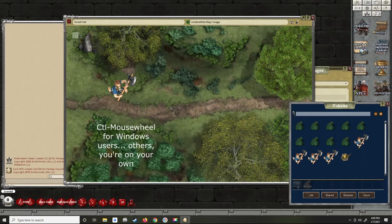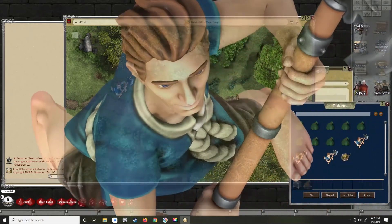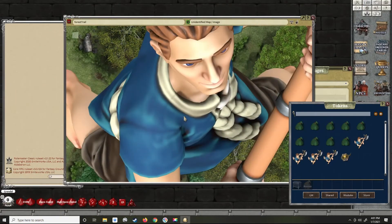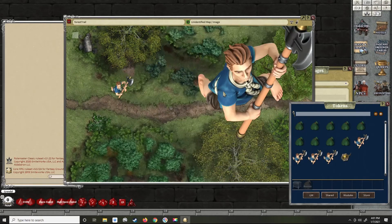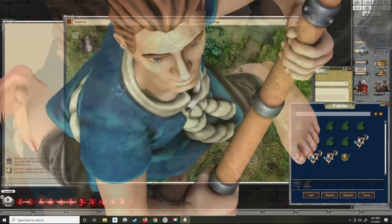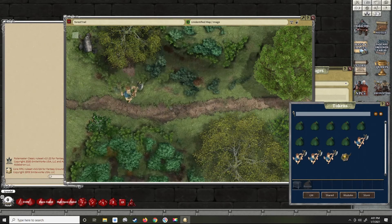I'm holding down Ctrl and using the mouse wheel to scroll the map and the token. To show you why the default size is all you need — this is the token at the 2048 scale. That's the giant on your map — not exactly usable. So let's scroll him down. That's the smallest it'll scale. Unless you want tokens that range from this size to this size, it's not worth using 2048. The default 280-pixel version looks fine and works great.